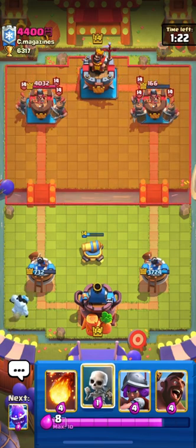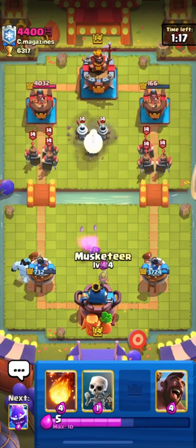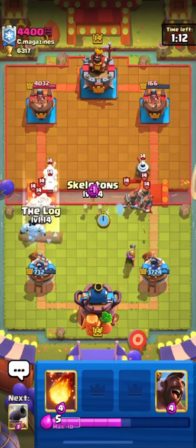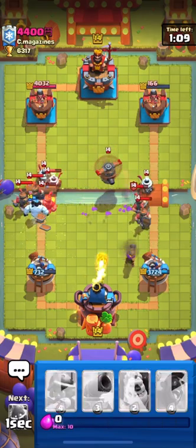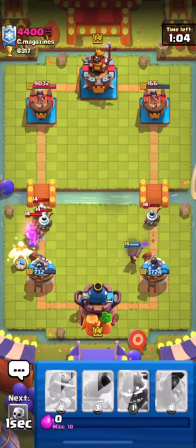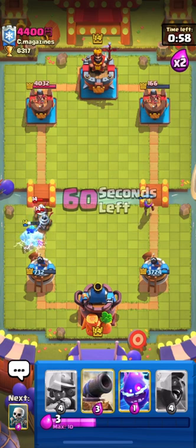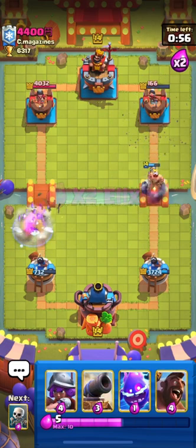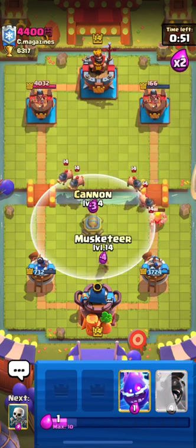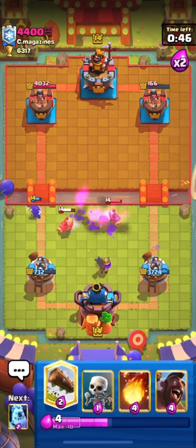I'll place my Ice Golem from the back then put Musketeer. He's trying to build as big a push as possible. I'll Fireball his Flying Machine since it deals a lot of damage, then use Ice Golem for his Royal Recruits and Zappies coming from the left. Our Musketeer is pushing toward his right tower, forcing him to spend Elixir. I'll place Cannon and we should be able to defend his Royal Hogs.